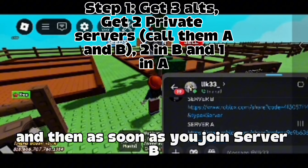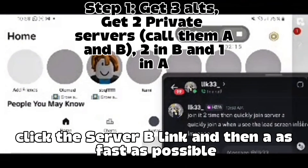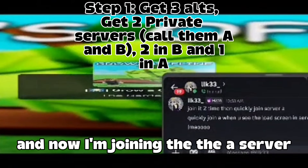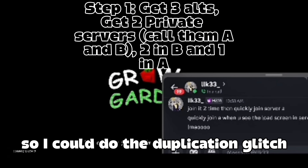What you do is join server B, and then as soon as you join server B, click the server B link and then A as fast as possible. As you can see, I click B then A, and now I'm joining the A server so I can do the duplication glitch.